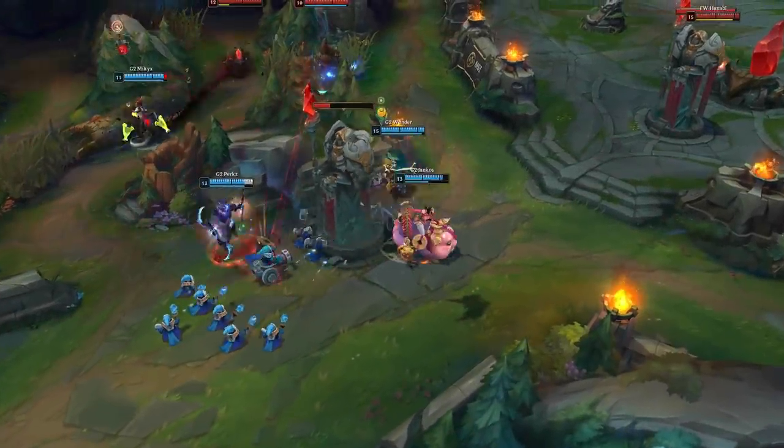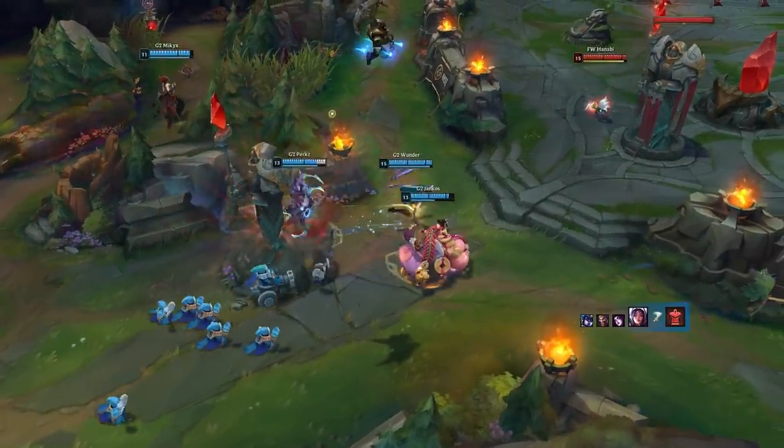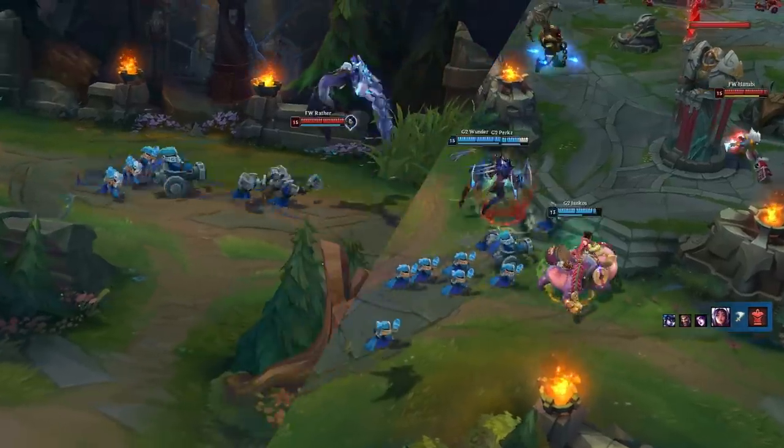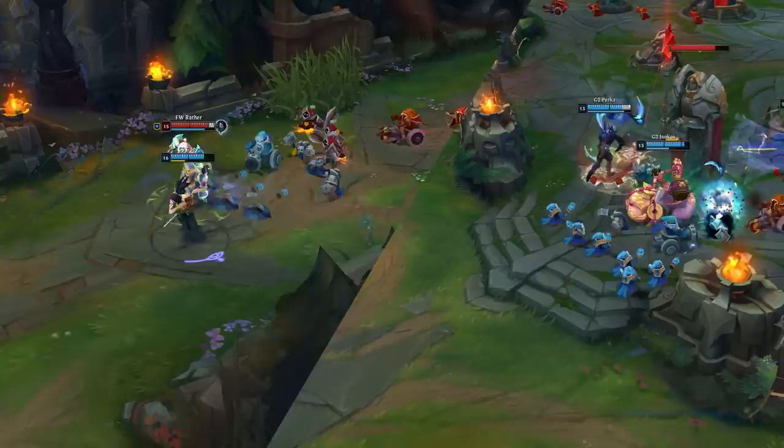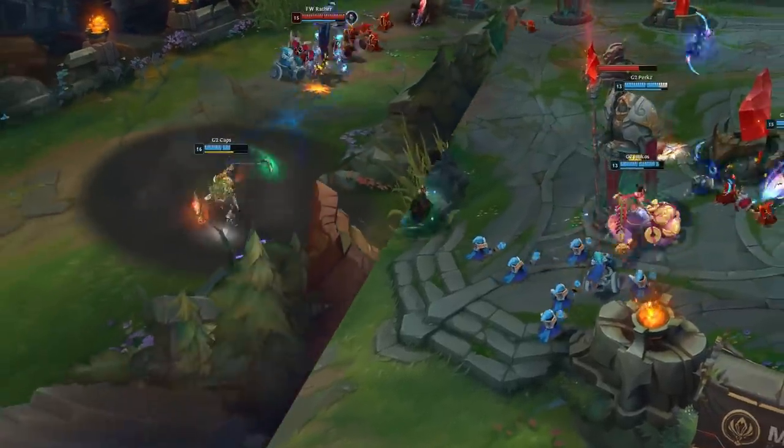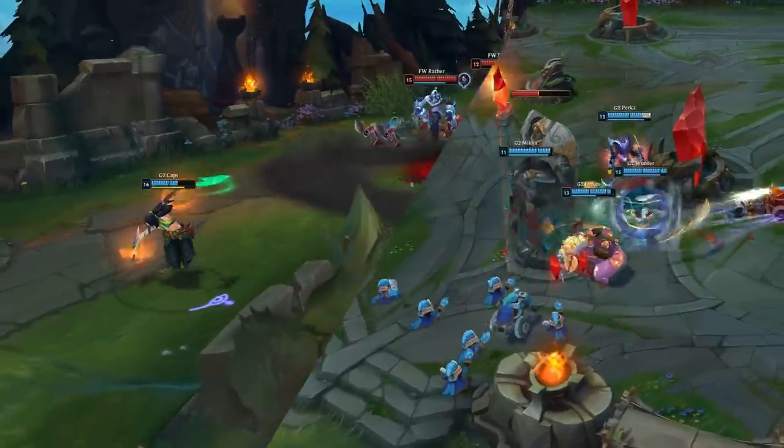Split Pushing is a tactic that aims to achieve victory through attrition by applying constant pressure across the map to take towers and build large leads by avoiding risky teamfights. Today we'll take a look at how G2 was able to use Split Pushing effectively at MSI.